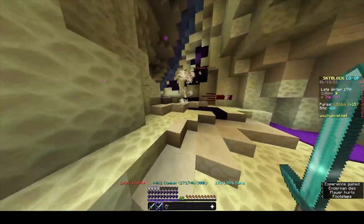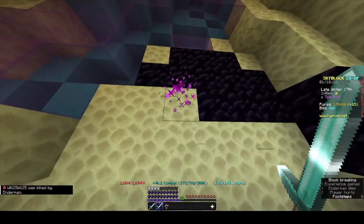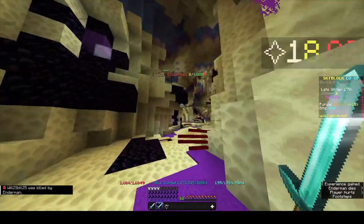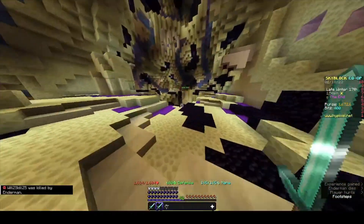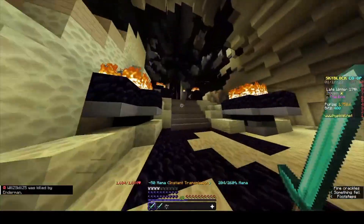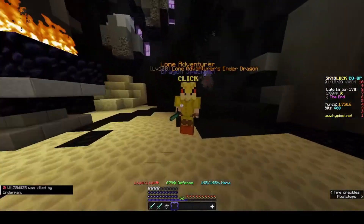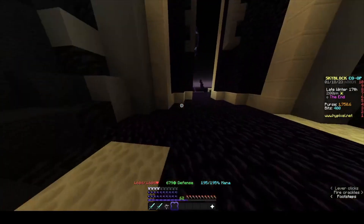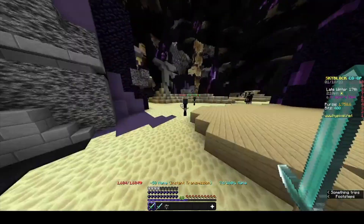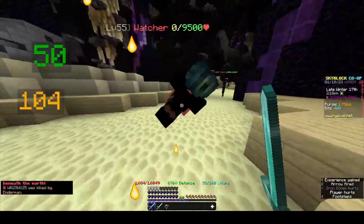You can actually make a lot of money down here especially with a diamond pickaxe. Mine all of these little particle blocks - they'll give you some random stuff. If you get lucky enough, you'll want to talk to this guy at the very top; he'll give you a quest to go all the way down to the bottom portals and kill those guys down there.